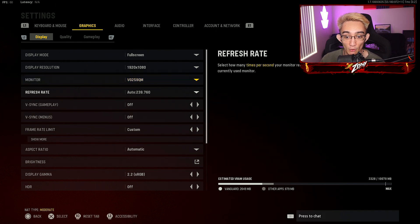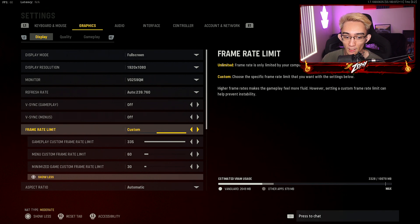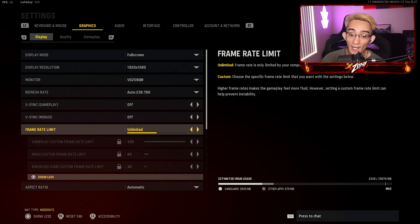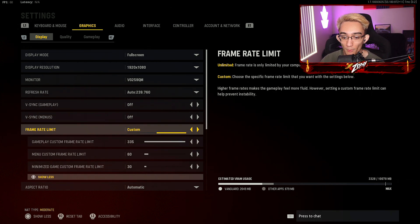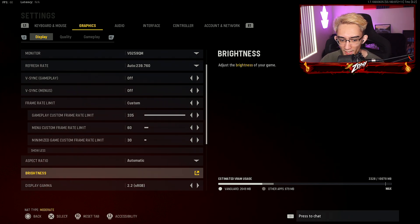Even though I know if you guys are on a single PC, full screen borderless is really nice if you wanna tab out. But if you want the best input delay, then for sure have it on full screen. I rock on 1080p, I use a 240 Hz monitor. You want to have your V-Sync off and then your frame rate limit to custom. I have mine at 335, and you can keep it unlimited if you like to see how many frames you can get with your GPU, but I just keep it on custom. Aspect ratio, just keep it automatic.